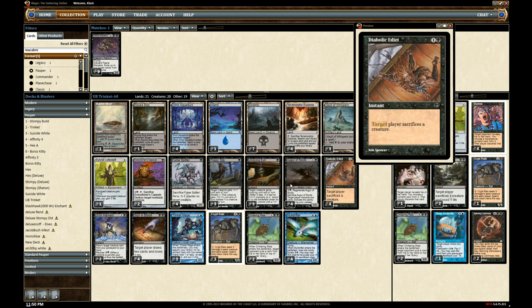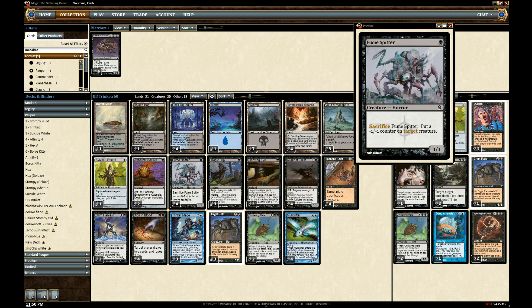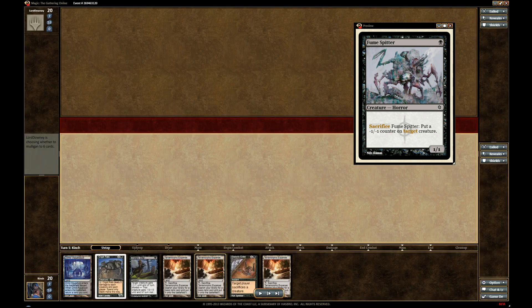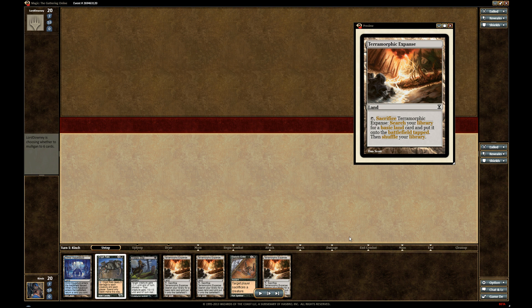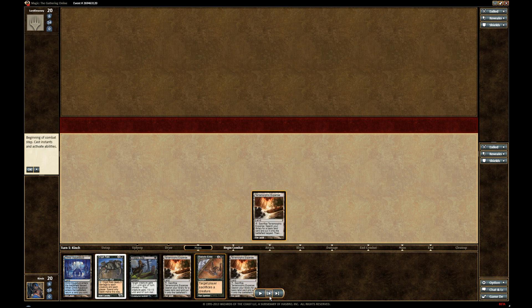There are other little tricks you can do with Edicts, Tragic Slips, and Fume Spitters. I'll show you one game I played against Stompy. I think I lost this series — Stompy is a close matchup for this deck. I think I kept this hand, although it's really slow with the Terramorphic Expanses and the Dimir Aqueduct. With three Terramorphic Expanses, although it does thin your deck, it makes things go really slow. But you're not in a big hurry with this deck either.